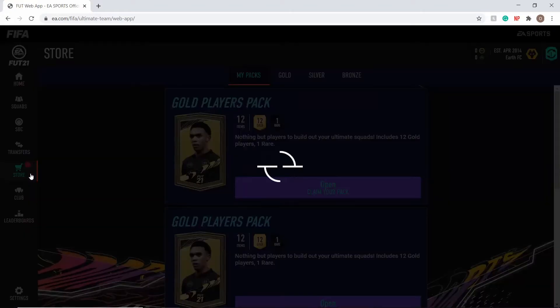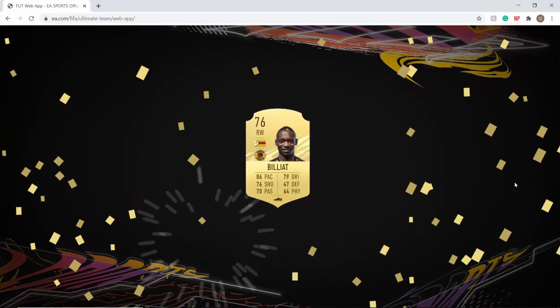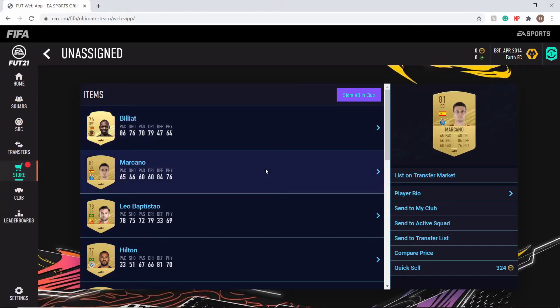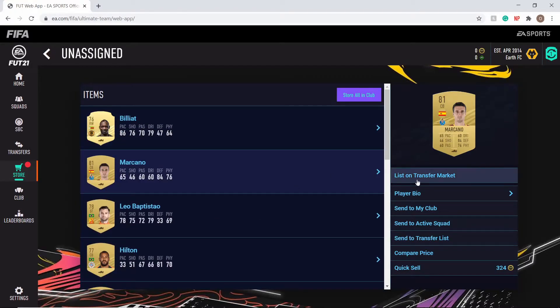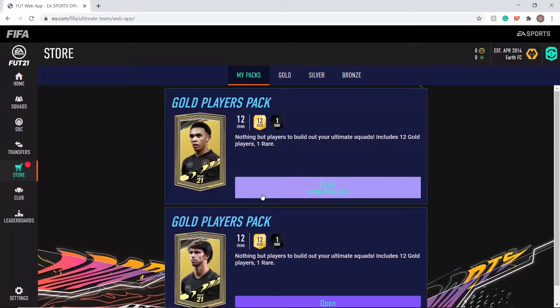Second pack going straight open right now. If I get an 83 or higher I'll be happy. Marcano from Porto — he'll do the trick, a high-rated player to start the game off. Not ideal that there are no Premier League players in there, but we'll send those all to the club to deal with later.